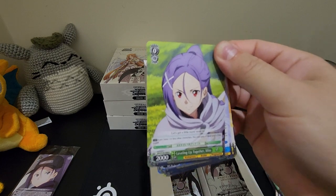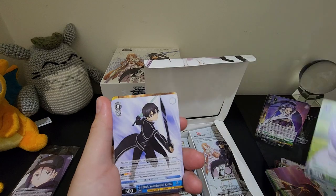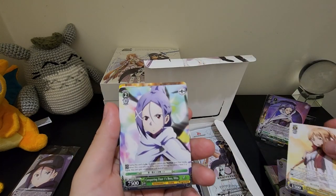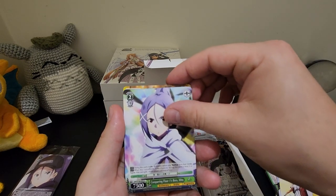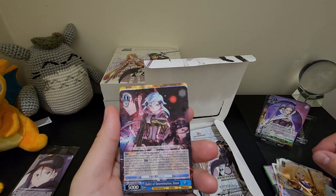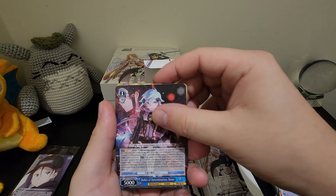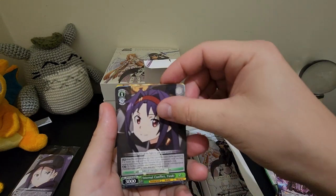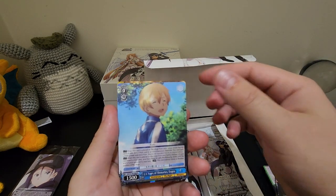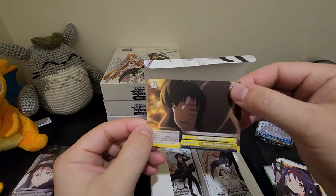Very excited to open these — I put a pre-order on these. Leveling Up Together, Mito. Black Swordsman, Kirito again. A New Promise, Asuna. Conquering Floor One's Boss, Mito. Straight Path, Alice. How good's the artwork on that one! Bullet of Determination, Sinon — love that one. Internal Conflict, Yuki. 2.5 Years of Memories, Yuzio — that's a nice one. And a Reliable Information.